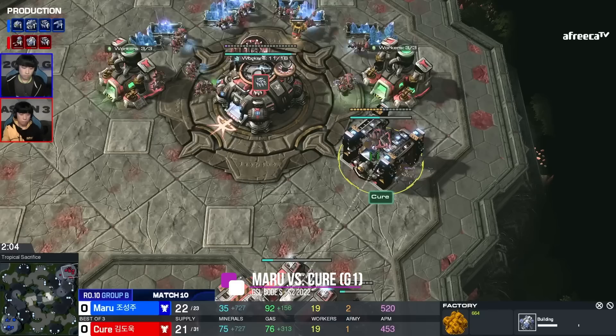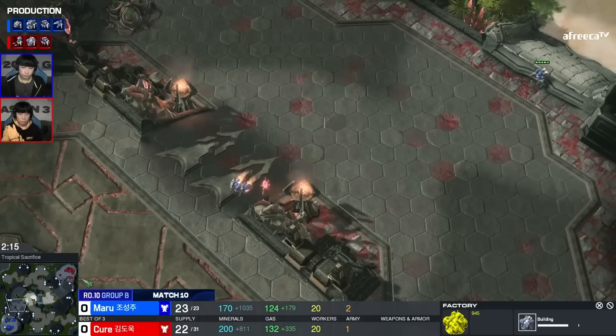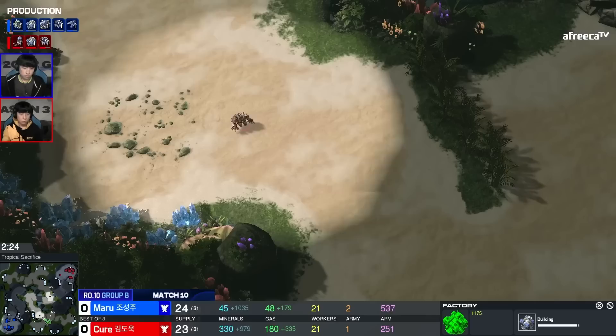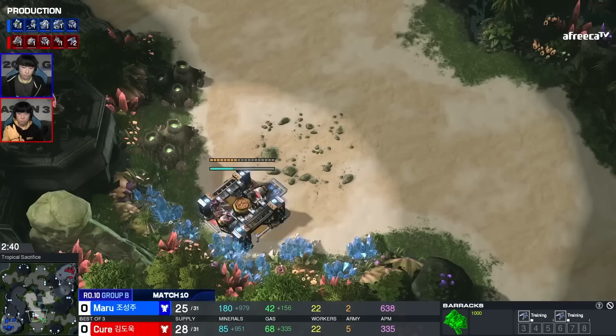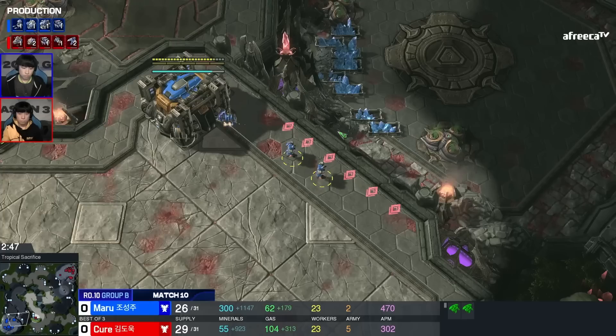They're both going for years because nothing else here lines up. For a second I thought the factory at the bottom was a different-looking command center — I was like, they're both hiding command centers in their main but one looks different. Imagine if you had skins that made your buildings look completely like different buildings — the game's just unplayable. Like you have a gateway skin that looks like a stargate, or a turret skin that makes your building look like one of those butterflies that mimics a poison animal.